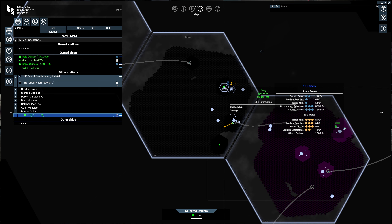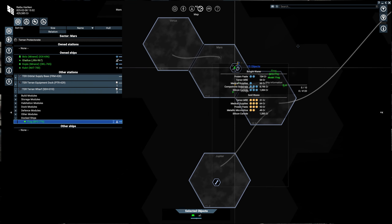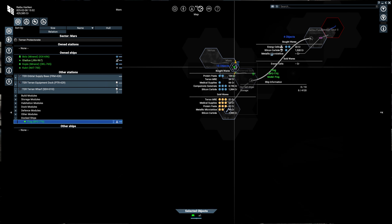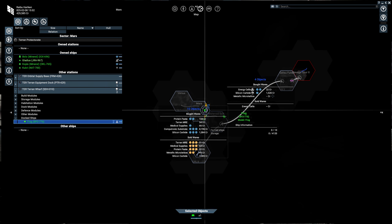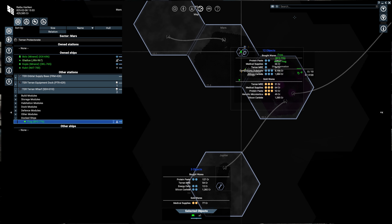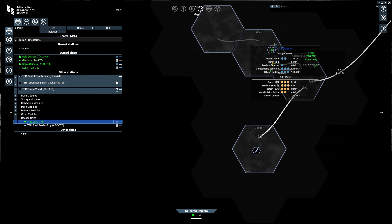You can either take control of this frog yourself or remotely give it orders. I'm going to remotely give it orders. Just a reminder when using the map — you can see it's taking in about 15 objects, so that's about as much as we can get listed. Let's center that a little. Okay, so we got 15.